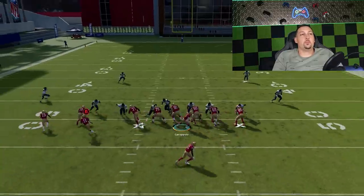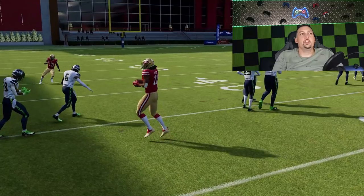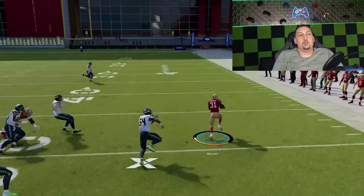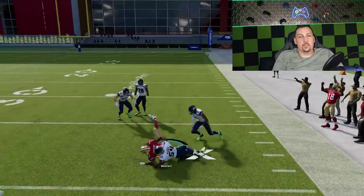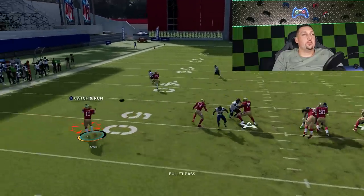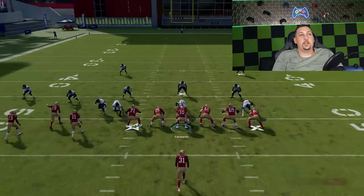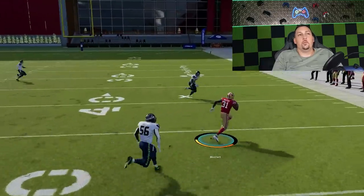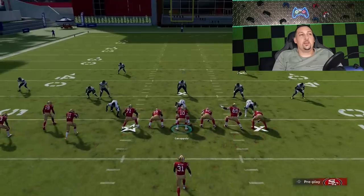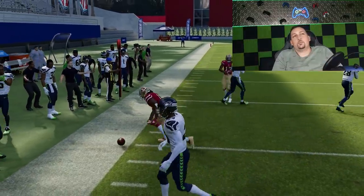So here we go — looks like we have zone coverage. I don't have a ton of speed with these receivers but you can see you can have success. There's no cornerback outside — looks like he's coming in for a blitz anyway. Based on the fact that there's no cornerback on that side and it's man coverage, you can steal that all game for a very big play. The blocking isn't doing me favors but I'm still getting five yards — I'll take that. The whole point of this scheme is to annoy people. It's one of the most annoying series of plays in the game.